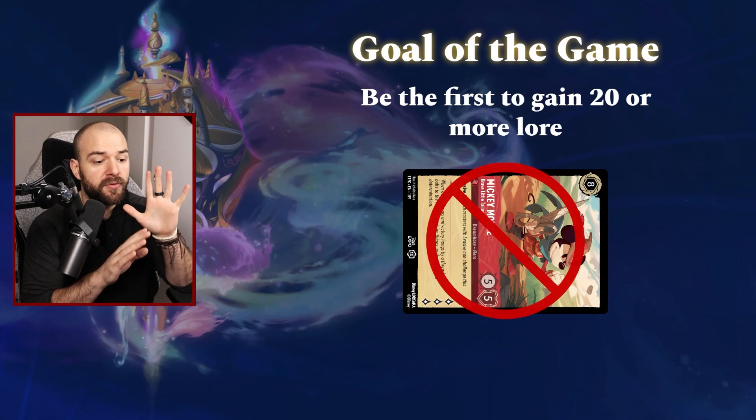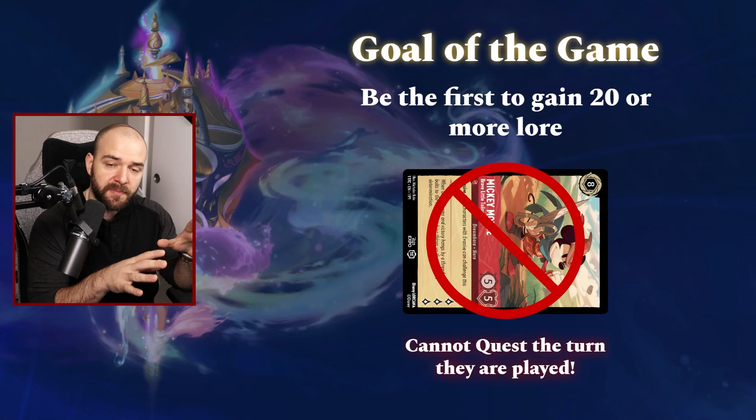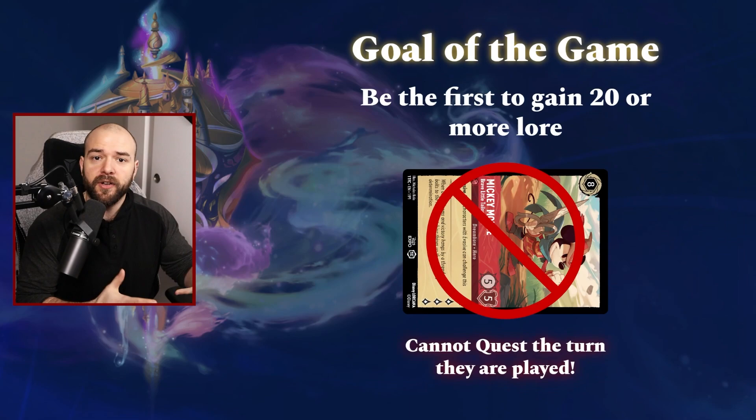Do note: you cannot go on a quest if it is the turn that you played a card. So if I played Mickey Mouse this turn, I would not be able to send Mickey on a quest until my next turn. This is known as summoning sickness — the card was played and now it has to sit there for one turn before we're able to do anything with it.